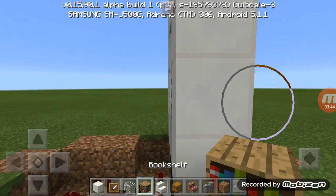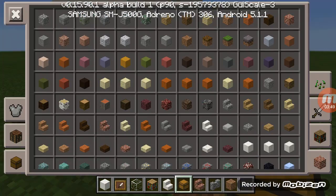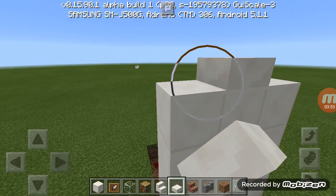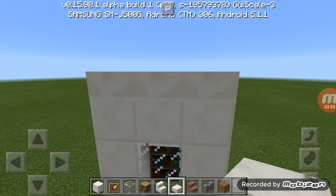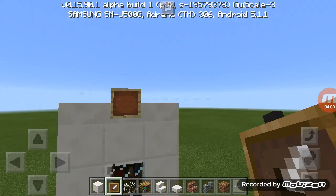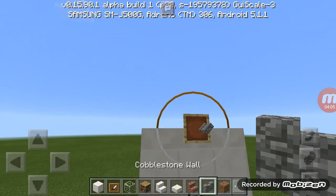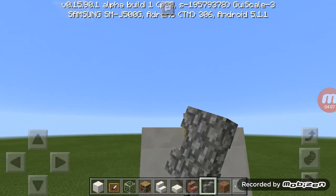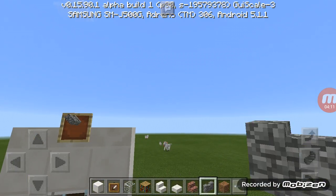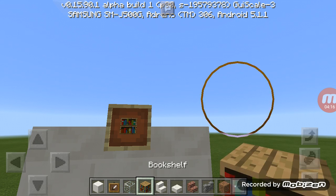Put it like that, and then put a bookshelf there. You can put an item — for example, it is selling cobblestone wall, or for example it is selling bookshelf.